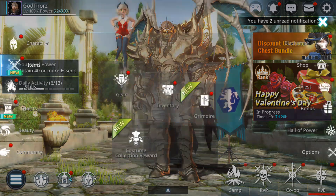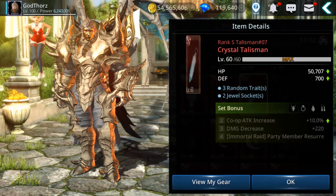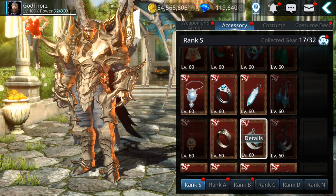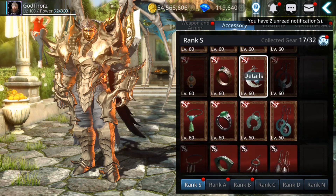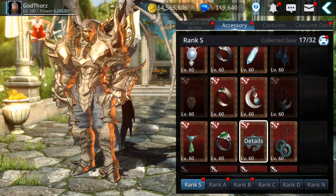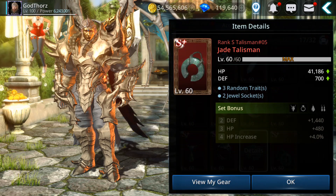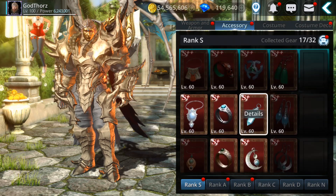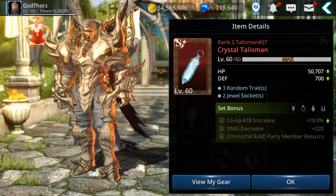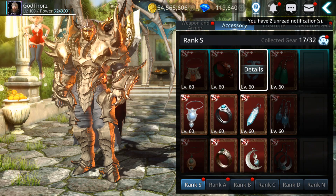You can also get the Radiant set from combining rank B pieces, and you have a chance to get one of these two sets. However, you cannot get the Crystal set or the S plus-plus from combining - so don't think you'll get those from combining, at least not yet.